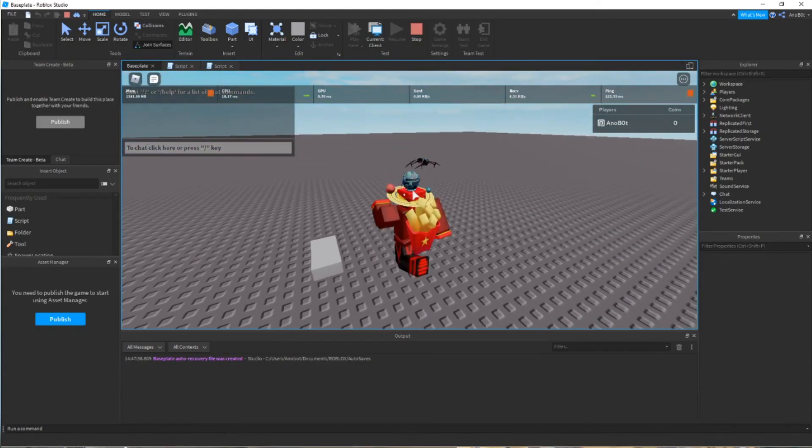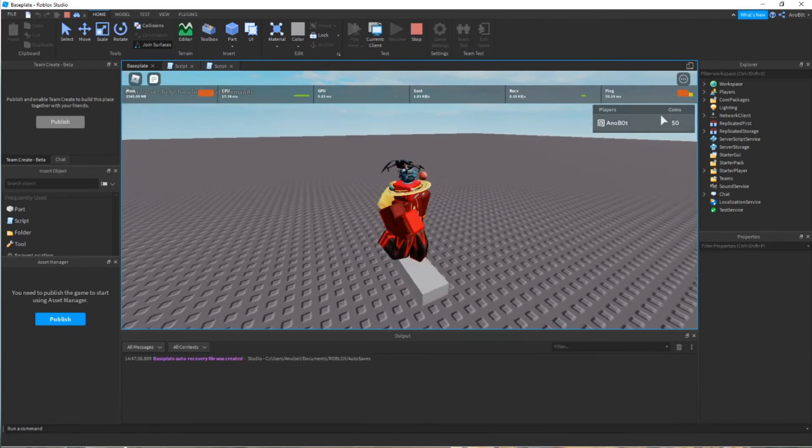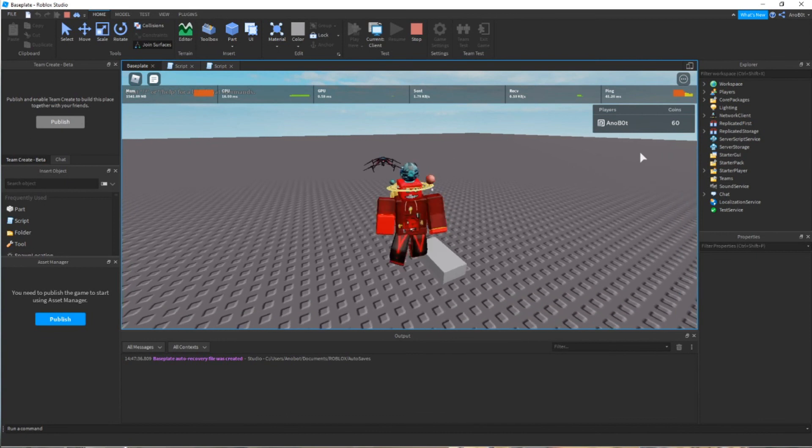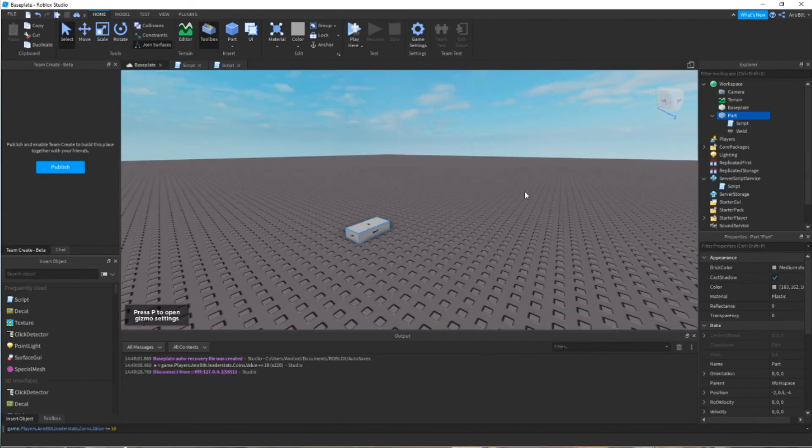Now if I touch anything it takes about one second per trigger — as you can see it generates coins slowly because we added a debounce. Anyway, that is all for today's video. Thank you for 400 subscribers! If you like it, please subscribe, like the video, and leave a comment if you found this helpful. Peace out guys.